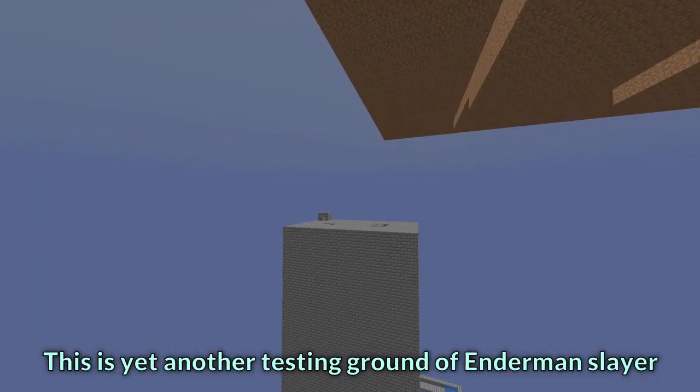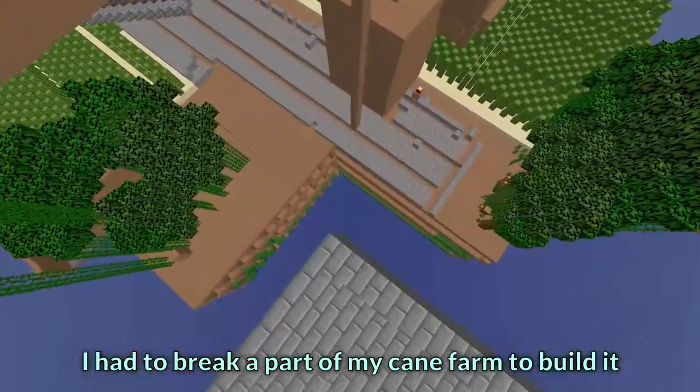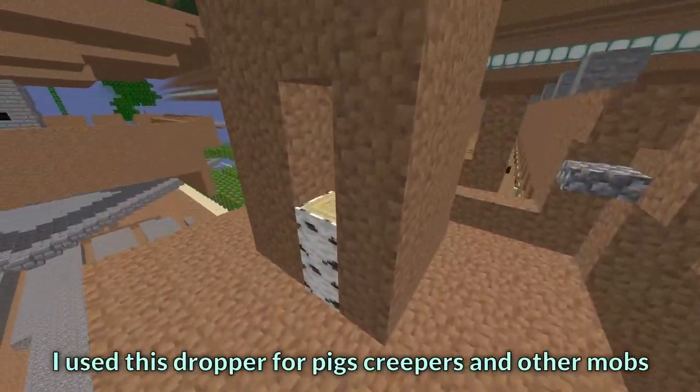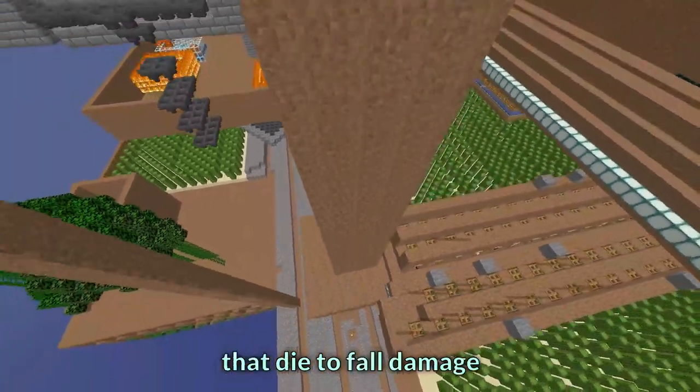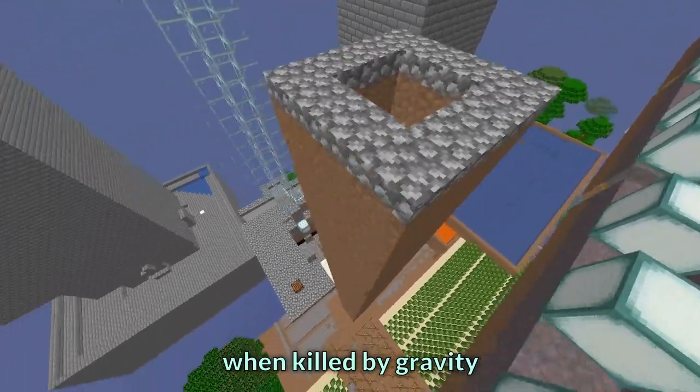This is yet another test gauntlet of the enderman slayer. I had to break a part of my cane farm to build it. I used this dropper for pigs, creepers, and other mobs that die to fall damage, but it is no longer used because mobs no longer drop stuff when killed by gravity.